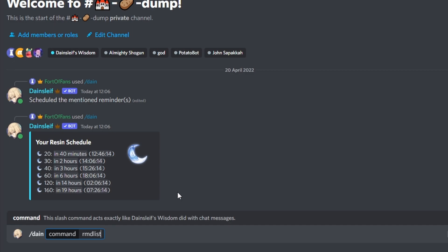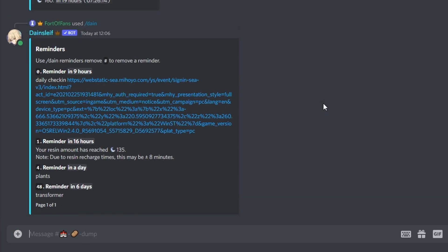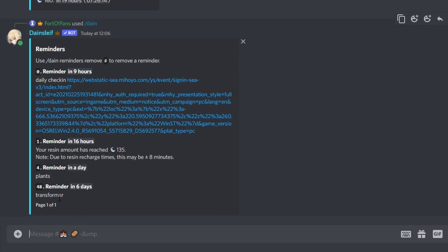The actual resin reminder you set up will be visible in the 'remind list' command, which contains all your reminders. There is also a basic reminder command for setting up specific reminders, but back to the resin one — you can see it right here: a reminder that in 16 hours you will reach 135 resin.